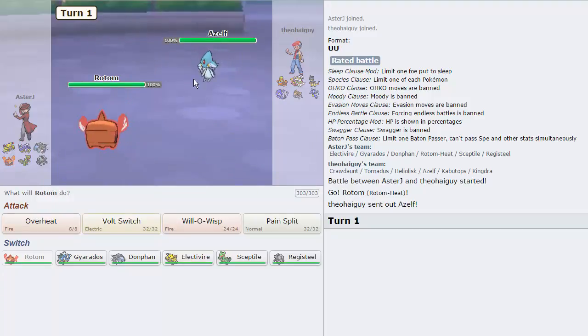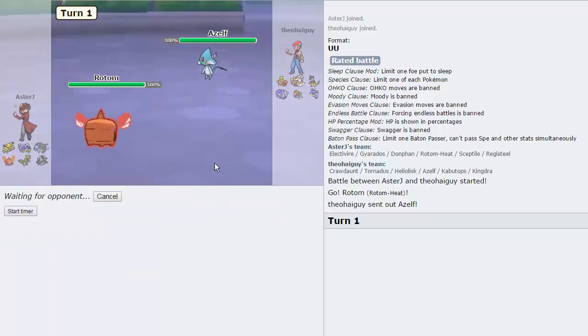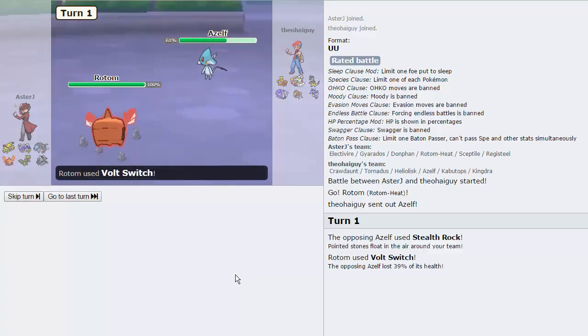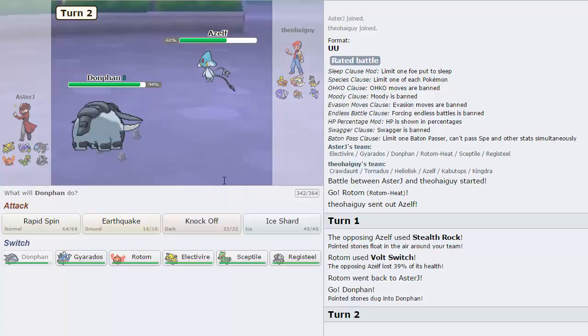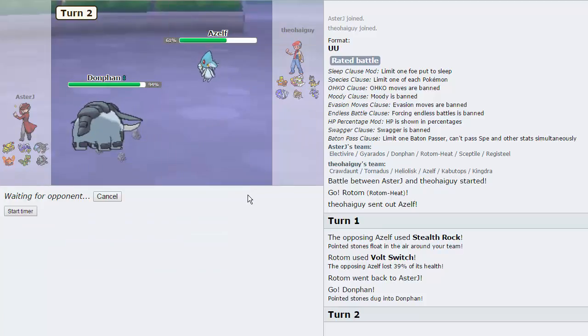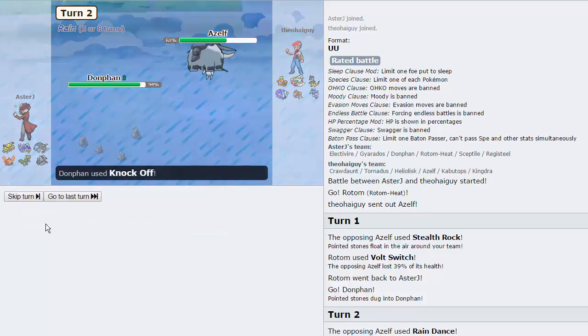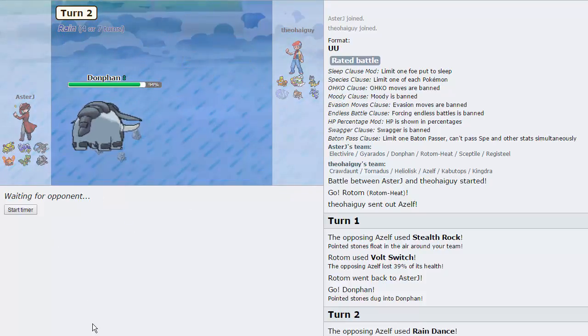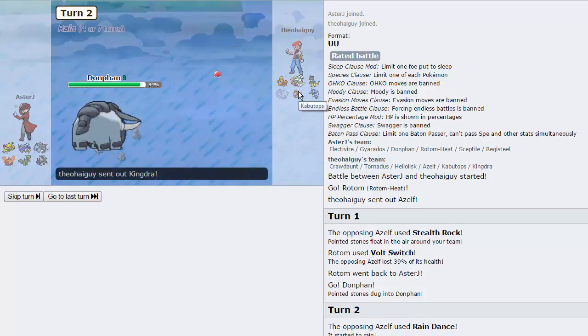He leads off with Azelf, which is good. We're able to Volt Switch out and go directly into Donphan, as he will more than likely just set up Rocks — as he does. We go into Donphan and I click Knock Off right here. He goes for the Rain Dance — we're able to knock off his Damp Rock, so he'll have Rain up for only a few turns. I have Registeel and Gyarados, so it's not too bad.